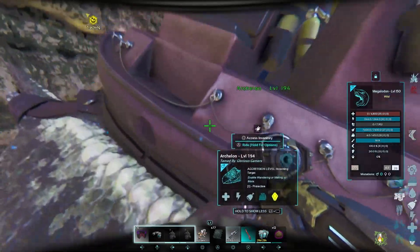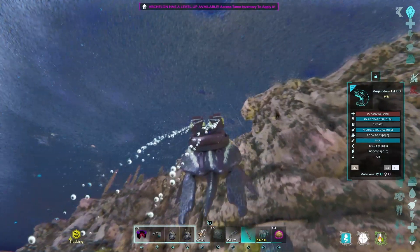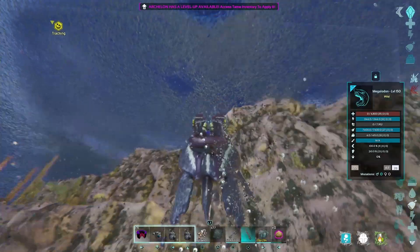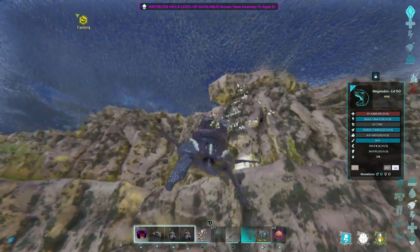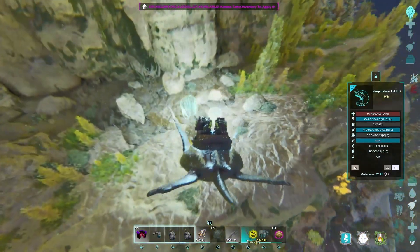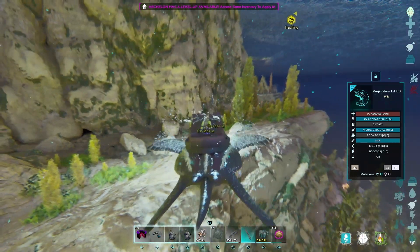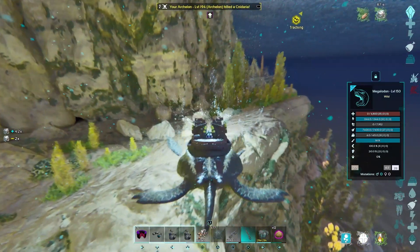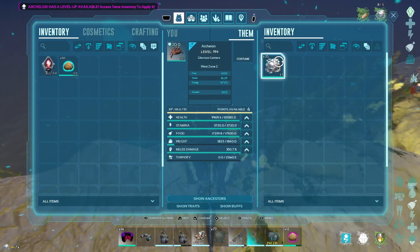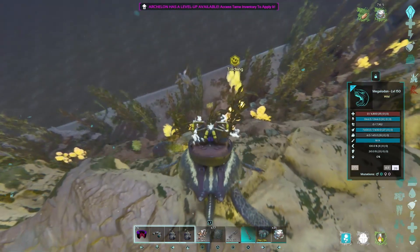Let me go get the jellyfish, because normally whenever you see one of those turtles you're also going to see jellyfish near them. It's actually pretty good because you can kill the jellyfish, start the taming, and make sure that nobody else steals your tame — especially now at the beginning since everybody's looking for them. There's jellyfish, as you can see, and we are immune to the stun. They get bonus damage and gather a lot more. Let me take it out before it eats all of the biotoxin.